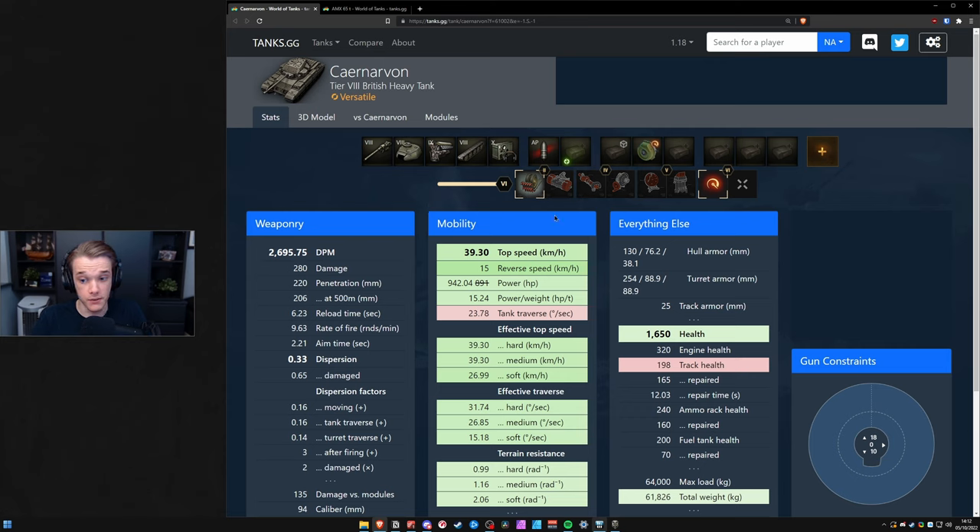Realistically if you actually want all the benefits of HP boost on the Carnarvon you should put it in the right-hand field mod slot, but you're going to be slow and the Carnarvon doesn't have great dispersion either. You're going to need a rammer and a V-stab, so it might actually be worth just taking the left-hand field mod and choosing a turbo, so you're at least going 40 km/h even though pretty much everything will still track you on the first shot.